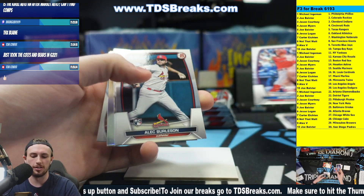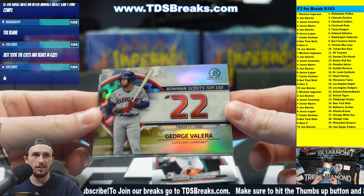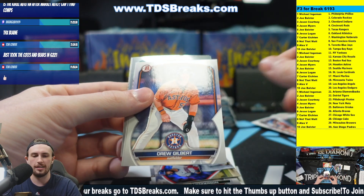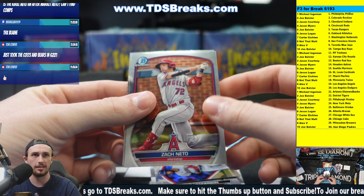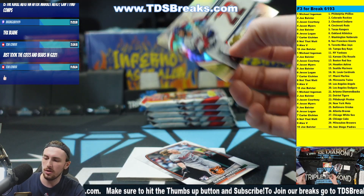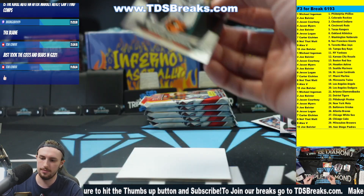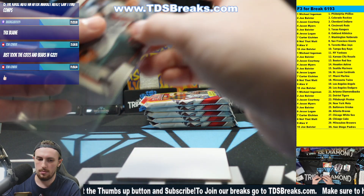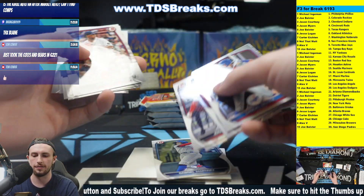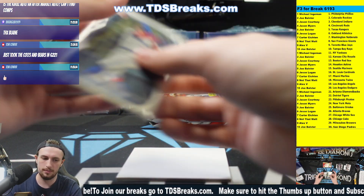Torkelson, Scherzer, Hoskins, Burleson, Gunnar Henderson — that's a good one — Brian Bellow, George Valera number 22, Bowman Scouts number 100. We got a Martinez, a Drew Gilbert, a Jonathan Mejia, Zach Nito, and Samuel Munoz for the last card. We'll sleeve up all the firsts — those are all regular cards.